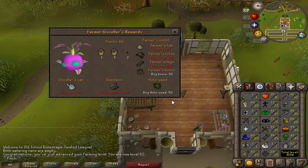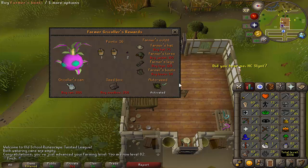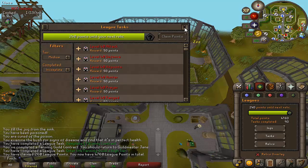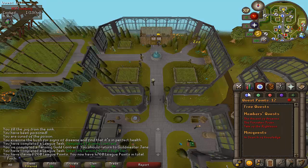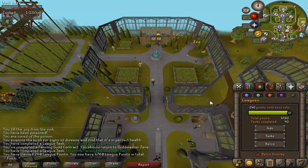I'm going to spend my last few points on buying the auto weed perk. I might come back at some point for the seed box and Gricoller's can — they are a task — but for now the priority was getting the outfit. I just need to get a garden pie to boost myself into the highest tier of the farming guild. That should be 250 points for entering the highest tier. I'm now going to work on some quests and favour, get up to 100% favour and see where that takes me.